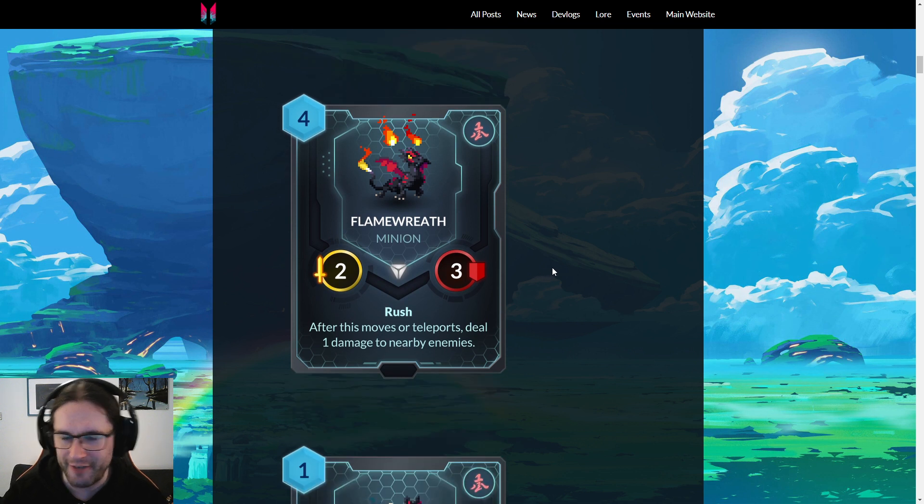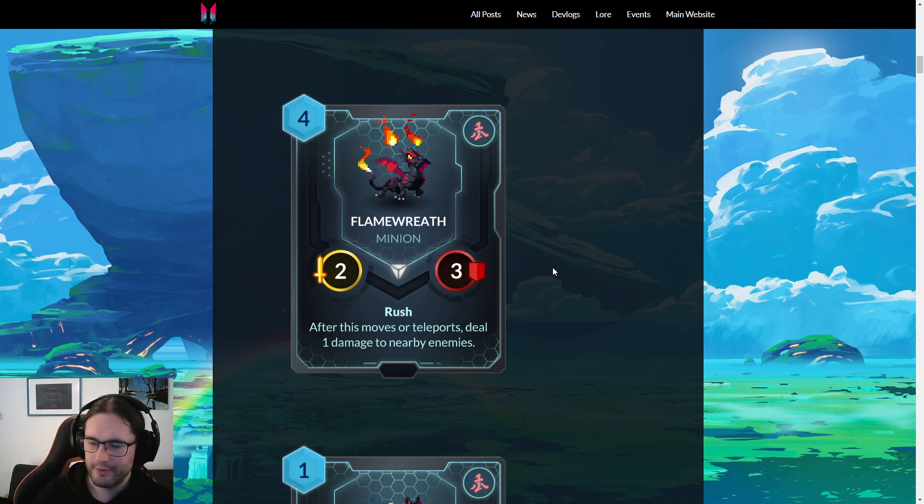Moving on to Songhai, we have Flame Reef — a bit different from its old incarnation, now a two-three with Rush. After this moves or teleports, deals one damage to nearby enemies. I think the old one did two damage and had four toughness but didn't have Rush, and it also benefited from Kallio's Bloodborne spell. This one misses Dragon Seal costs two, which is a bit awkward. Juxtaposition still exists in its old form.